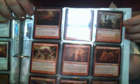For Red we have Disaster Radius, Devastating Summons, Lord of Shadderskull Pass, World at War, Splinter Twin, Tuk Tuk the Explorer, Conquering Manticore, Magma, and a promo foil Comet Storm.